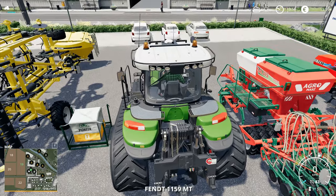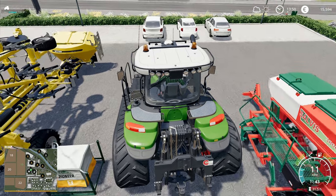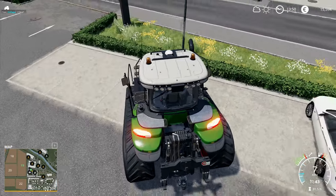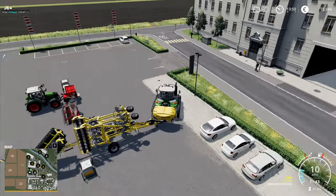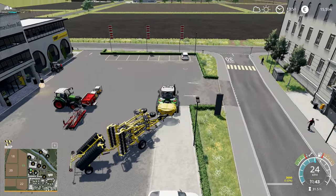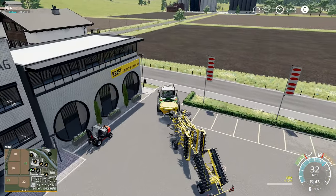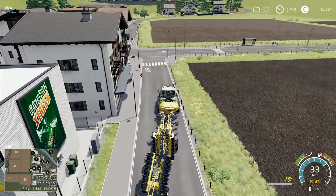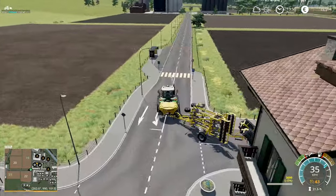Actually, if I go to this tractor here and move him forward and get him out of the way, I might have a better chance of picking up the pallets of seed. We'll get this one moved. He needs to go to field 13, so we're going to drive over to field 13 and get this one going, then come back and deal with the seed. It shouldn't take too long.